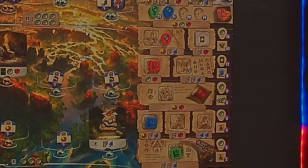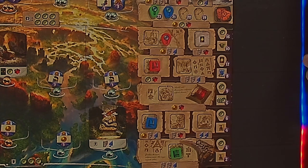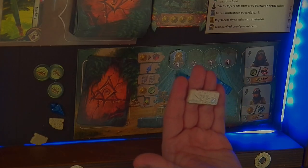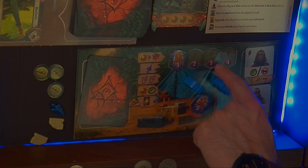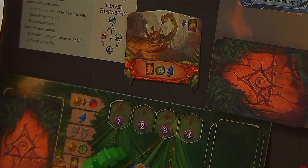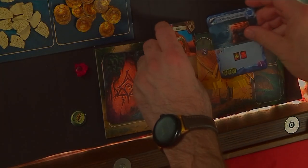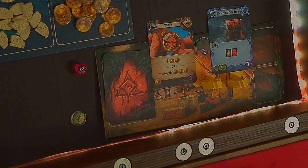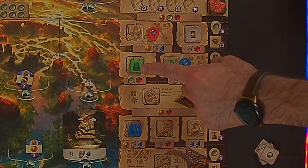At the end of the fifth round, tally your points to determine the victor. Your research tokens each score the points indicated on their row reward. Magnifying glasses that reach the lost temple earn the points on their spaces. Each temple tile is worth the points printed on it. Each idol, whether covering a slot or not, is worth three points. Empty slots are worth the number of points visible. Each guardian you overcame is worth five points. Each item and artifact card scores points according to the value in the lower right corner, and each fear card subtracts one point. Whoever has the most points wins. In a tie, the player who reached the lost temple first wins. If no one reached the temple, the highest research score is the final tiebreaker.